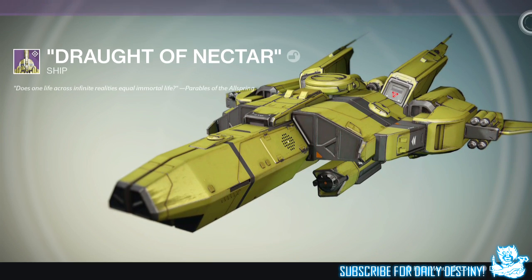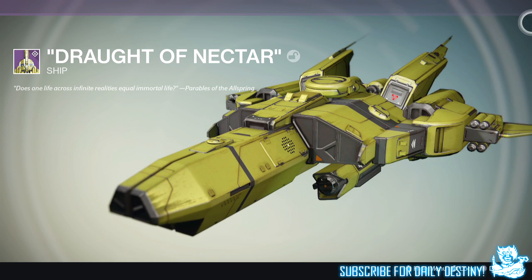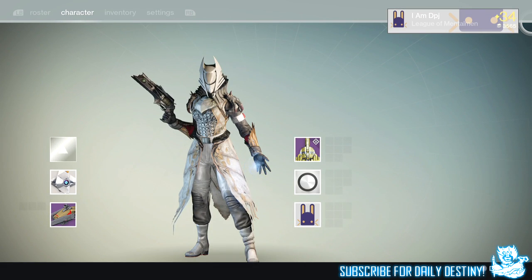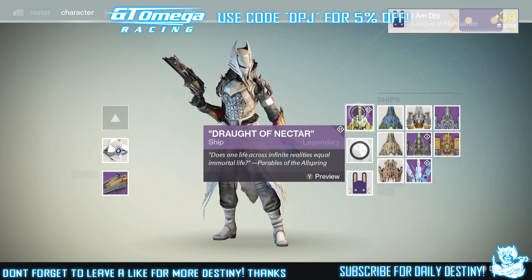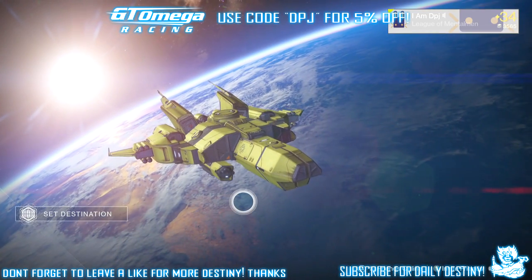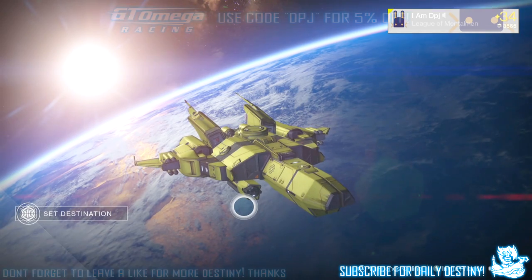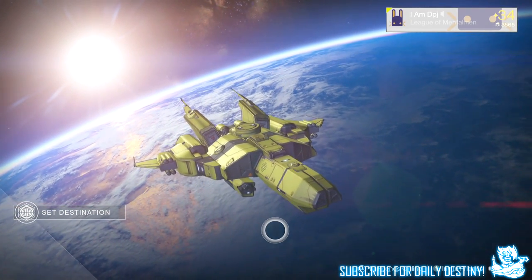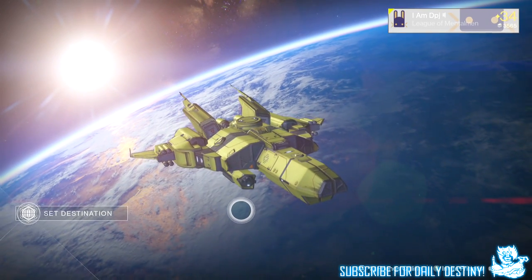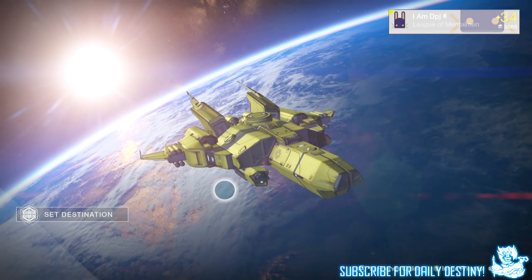The only thing I'm missing is the shader, which I'll showcase in this video from my friend. First, let's take a look at the ship — it's called the Drought of Nectar, it's a legendary ship and it looks pretty damn unique. Loving the yellow. It looks even better from behind, which you guys will see in a second. I've only seen a couple of people with it.